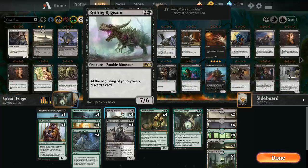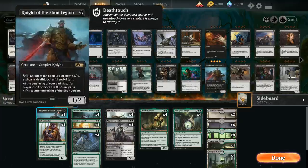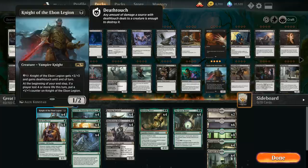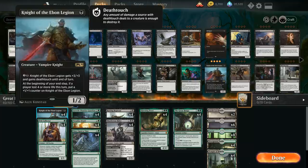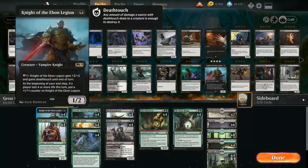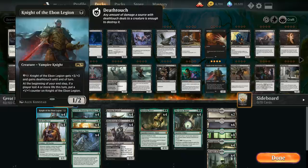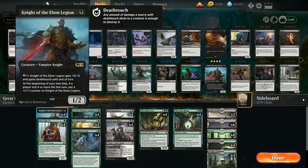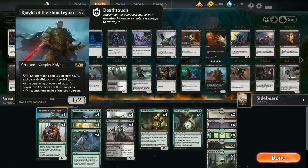Looking at the rest of the deck, at 1 mana we've got a full playset of Knight of the Ebon Legion — a very powerful 1-drop in black that we're almost going to see in every black creature deck from now on. It's a 1-mana 1/2 with a Threat of Activation for 2 and a black giving it +3/+3 and deathtouch until end of turn, a nice mana sink for the late game. At the beginning of your end step, if a player lost 4 or more life this turn, we can put a +1/+1 counter on it, so it grows over time despite just costing 1 mana.